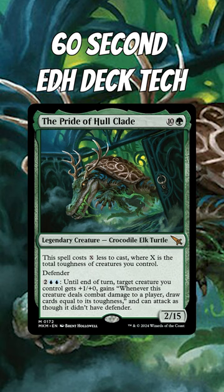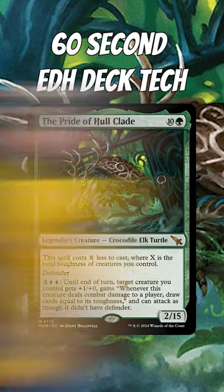Defender. 2 blue blue, until end of turn, target creature you control gains plus 1 plus 0, and gains: whenever this creature deals combat damage to a player, draw cards equal to its toughness, and can attack as though it didn't have defender. Okay, got all that? Good.